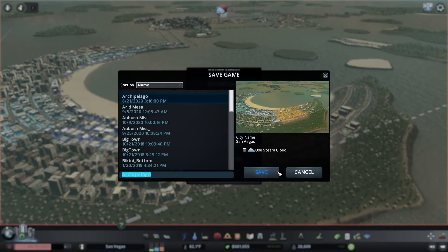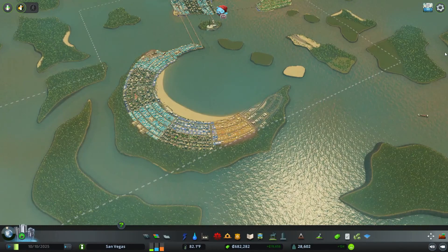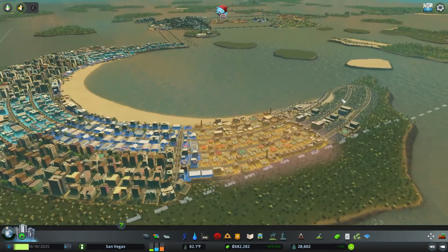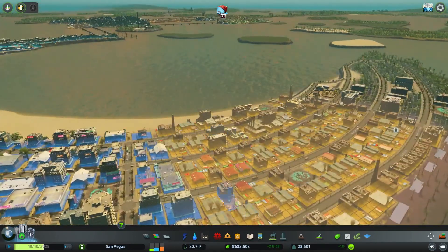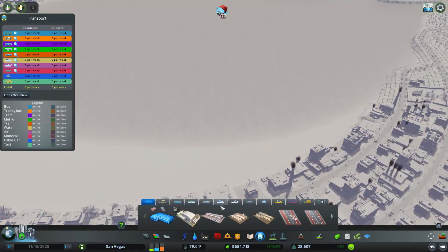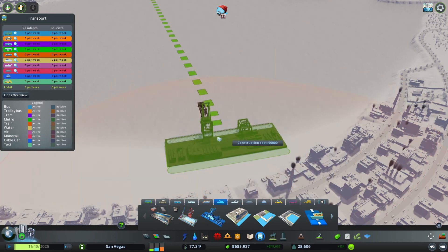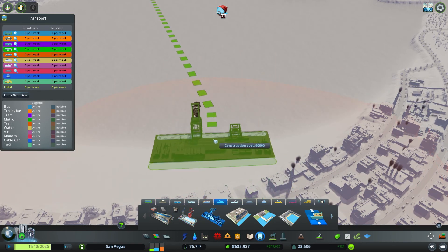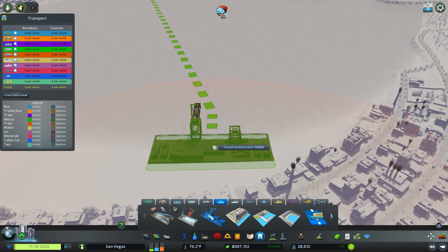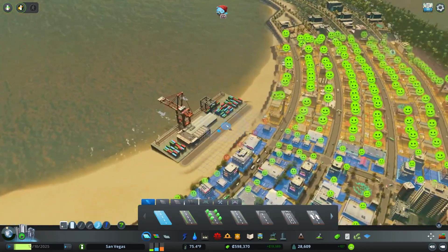We're going to do a quick save here of our archipelago city, and we're going to go with change number one. This is the fastest and easiest change that you can do, and that is: if your industrial zone is next to water, see if you can build a ship. What a shipyard will do is allow you to get goods in and out of the city without too much trouble. It's expensive, but once you build it, your industrial zone will love you for it.